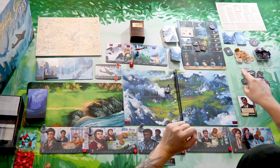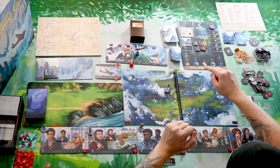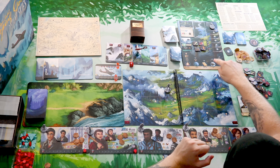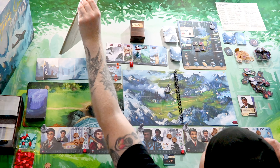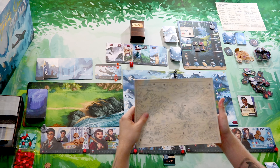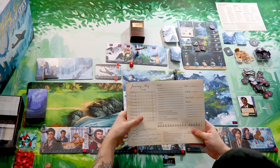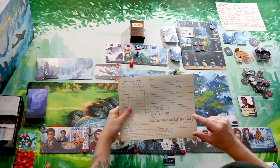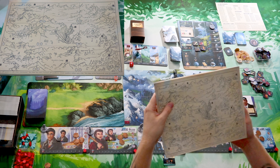Now we can start spending our time. We have options: we can travel, which costs one time; we can explore when there's a number on the map; we can fly our plane; repair our plane; or camp. Camping - we've got a nice little map here, and these camps tell us the length of our campaign. Once we've run out of camps, it's the end of the game. But we're not going to get there tonight.